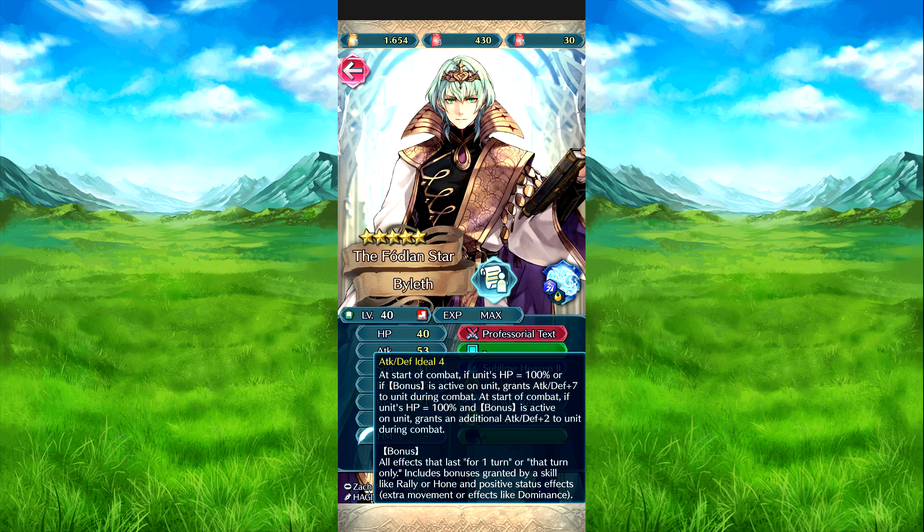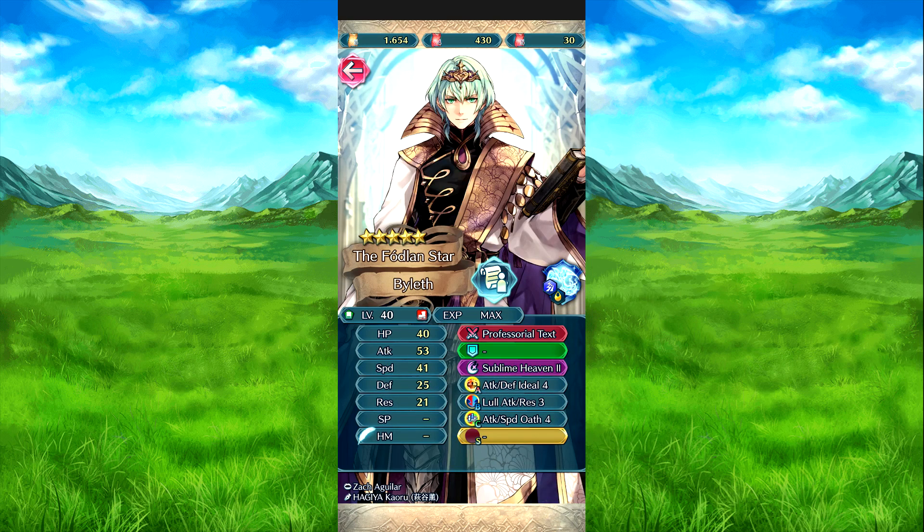Attack Defense Ideal 4: at the start of combat, if HP is 100% or if a bonus is active on him, grants Attack and Defense plus 7 to him during combat. If both conditions are met, you get an additional plus 2 for a net bonus of 9. Bonuses are any buffs that last for the turn. Attack Res 3: inflicts Attack and Res minus 3 on the foe, and neutralizes the foe's bonuses to those 2 stats from skills like Rally during your turn combat.